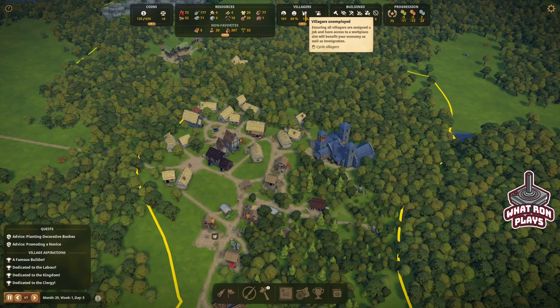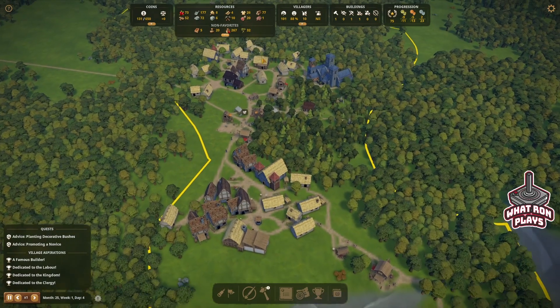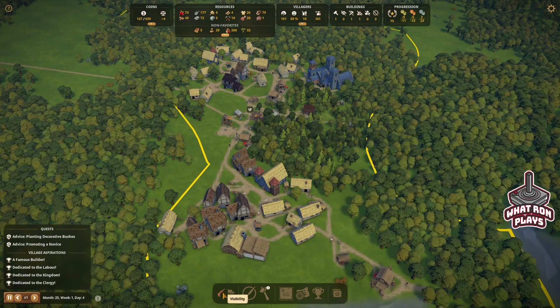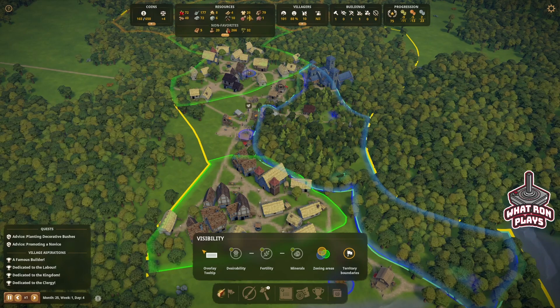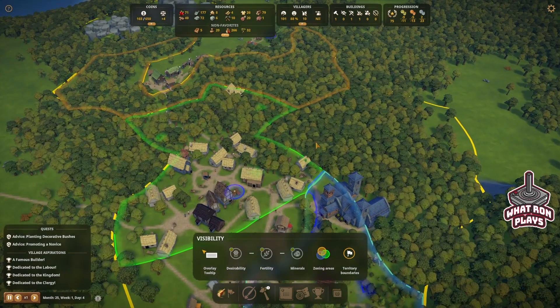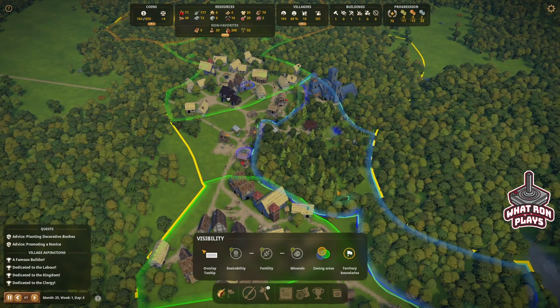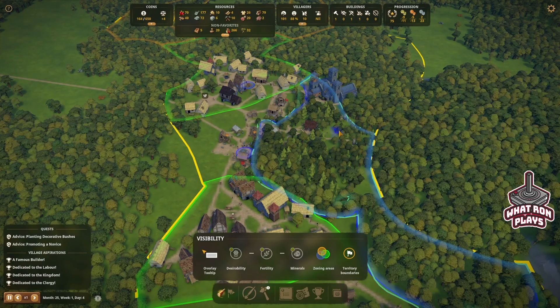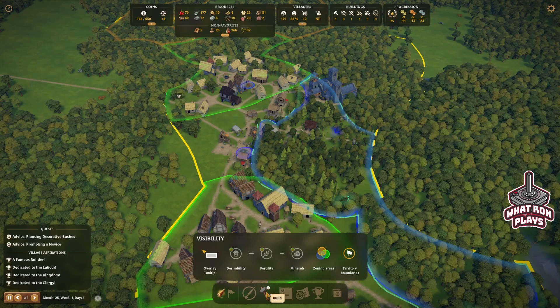We've got 10 unemployed people and we've got more land now. I'd also like to make some more room for residential because I think we're running a little bit low. We're almost full down here, but up here we still have some room — and keep in mind we just took this whole section over there. So maybe we can move this hut over here to get it out of the way a little bit.